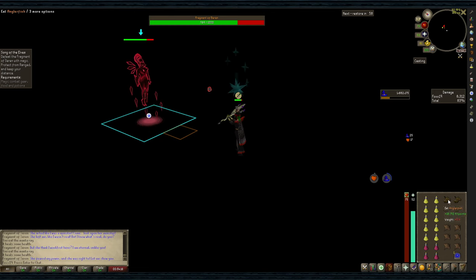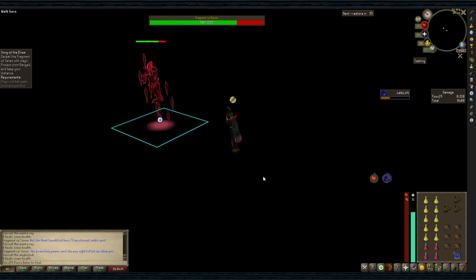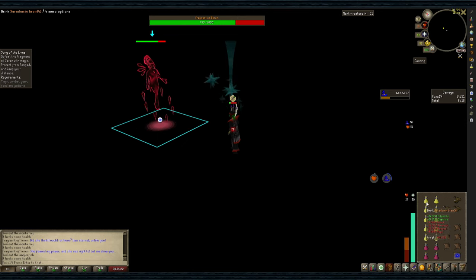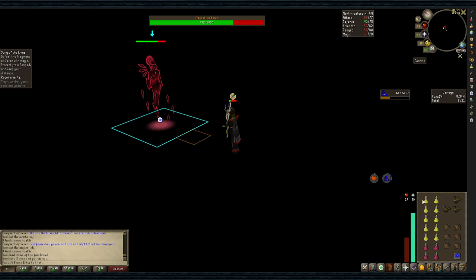Keep your health close to full and hover over your Cerulean brew or anglerfish as she's about to pull you in where you can't move and she deals heavy damage. As soon as she pulls you in, eat the food to max health or overheal. When she does the massive damage, use brew or mana rays to quickly get your health back up. Then it's rinse and repeat.